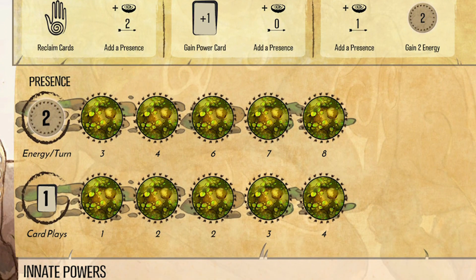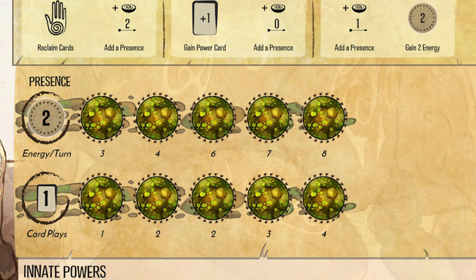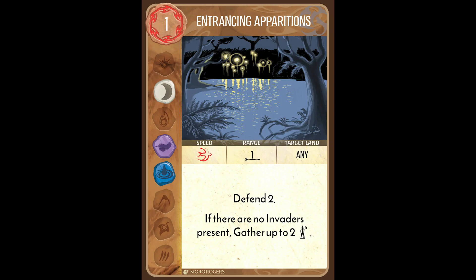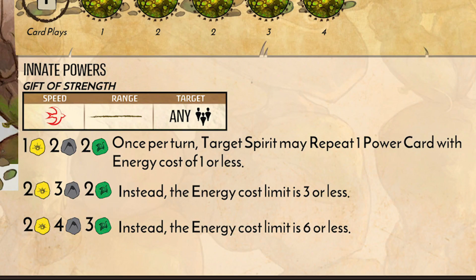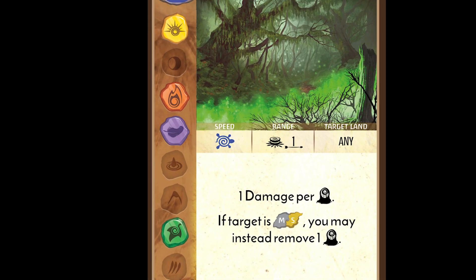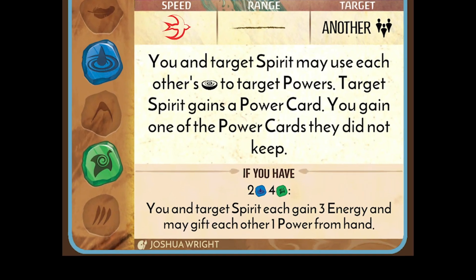Right below that, we see our presence tracks. Before the game begins, you cover every circle in this section with your presence tokens, except the two circles on the far left. The top track is usually your energy income and the bottom track is usually your card plays — though some spirits get additional benefits from the tracks, like free elements or a small reclaim per turn. You get the energy and card plays from the furthest right uncovered circle in both tracks. Below the tracks, you get your spirit's innate powers. Unlike power cards, which require energy to play, these abilities are activated when you have enough of certain elements. Elements are gained primarily from your power cards — when you play power cards, you gain one of all the elements colored in the far left of the power card. Elements can also be used to get more powerful effects from some power cards.